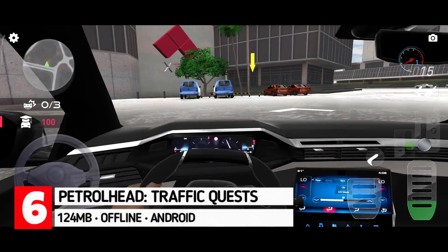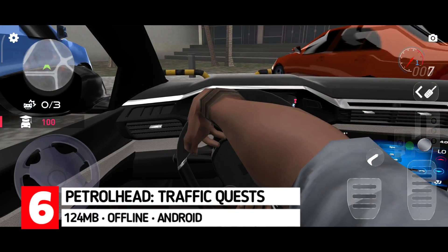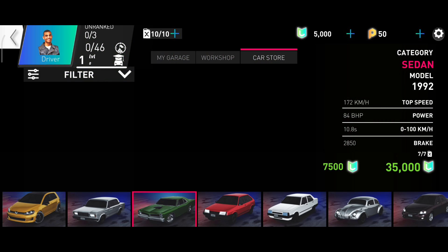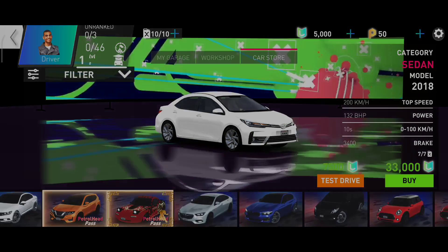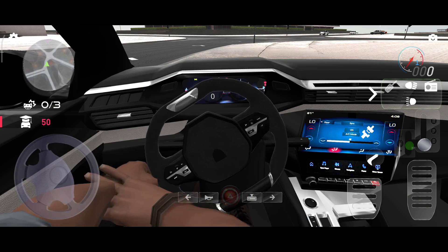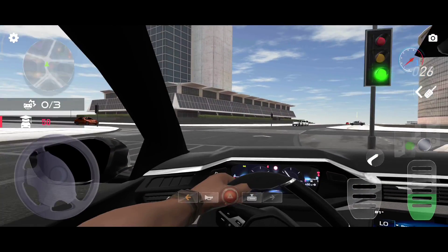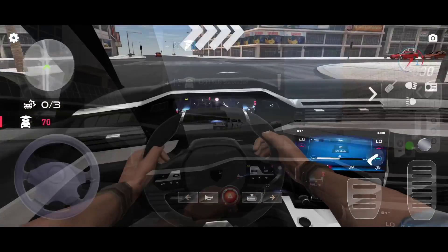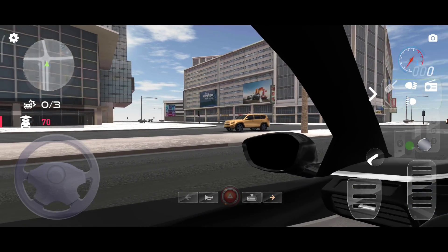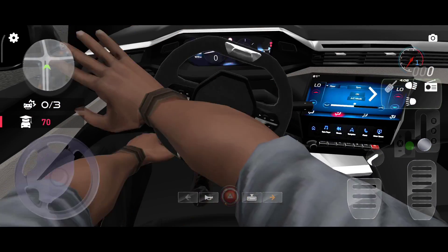And lastly, we have Patrol Head Traffic Quest. Patrol Head Traffic Quest is a driving game that offers a highly realistic and immersive driving experience. With over 80 cars to choose from, players can customize their vehicles with a variety of colors, decals and upgrades. The hand animation in Patrol Head is a significant feature that adds an extra dimension of realism to the driving experience. The attention to detail is evident in the smooth and fluid hand animation as you accelerate, brake or turn the steering wheel, making it feel more like a driving simulator than a typical racing game. I highly recommend giving this game a try.